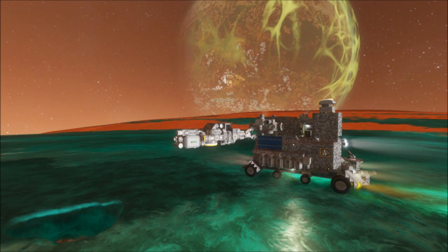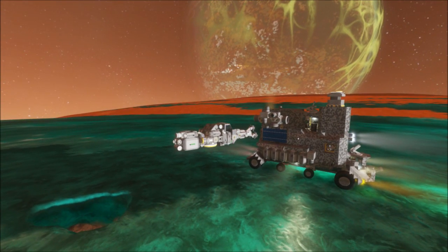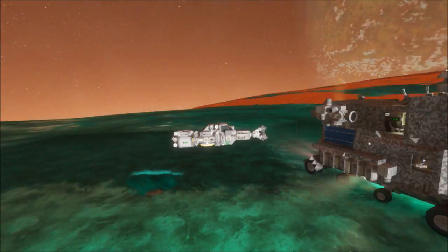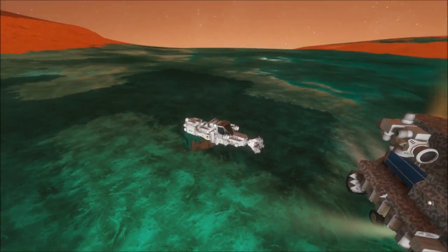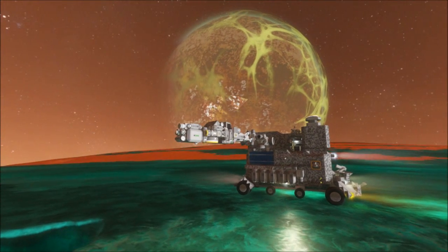My landing was excellent. From space, I was able to see where the mountains were, where the desert flats were, and where the ice lakes were. I just plotted a course to land right in between the mountains and the lakes, hit that smack dab. I'm on an ice lake right now. I just decided to get some iron out of this hull, and I figured I'd share the view.